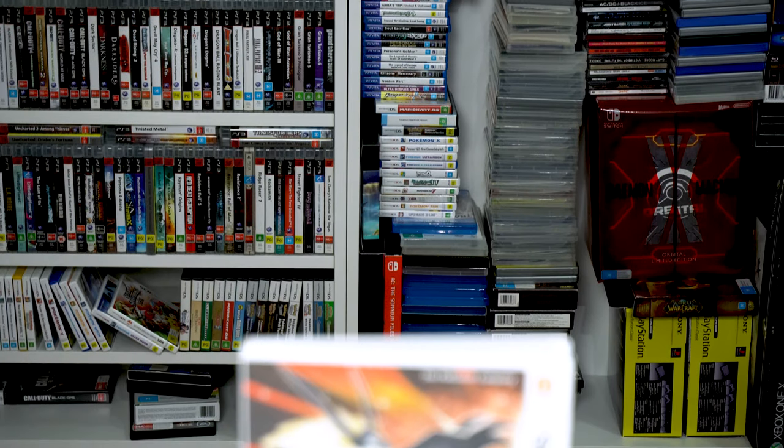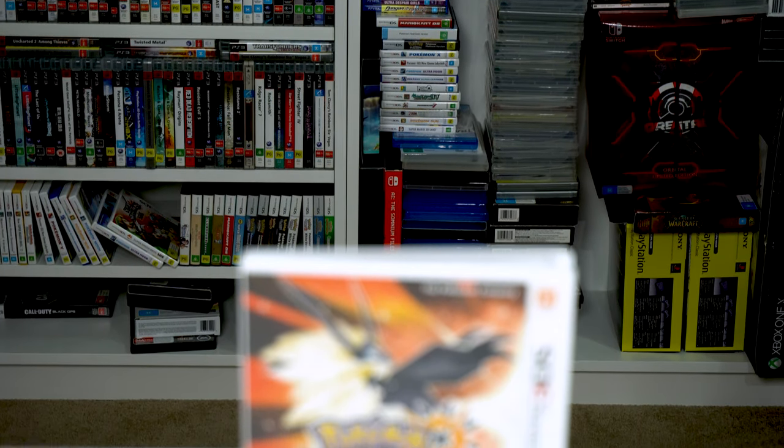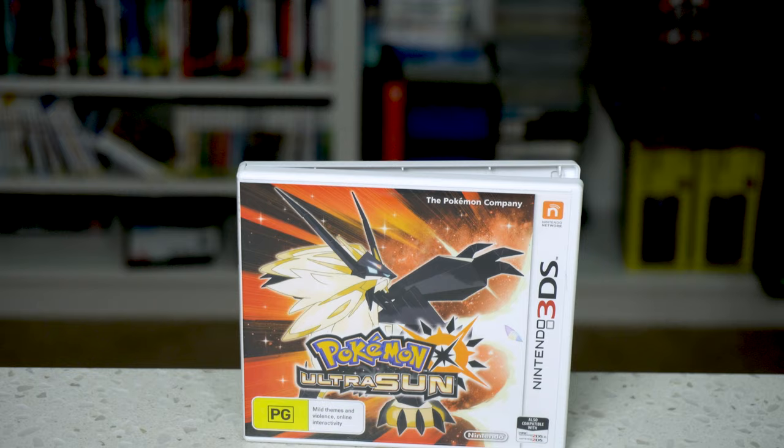Speaking of games that could have been good if the developers actually tried a little bit harder — Pokemon Ultra Sun, another great disappointment featuring about six hours of dialogue. They must have got Hideo Kojima to do the cutscenes — well, it would have been good in that case. Seriously, this game has so much potential. I actually bought Ultra Moon when it came out, and I was hoping I could skip the cutscenes, but you can't skip the cutscenes.